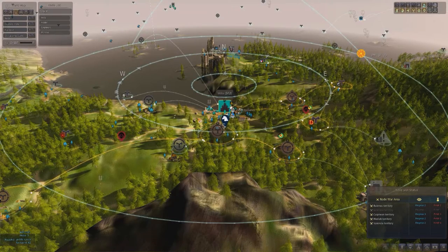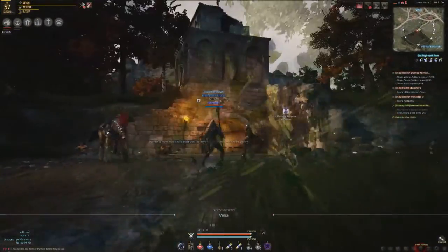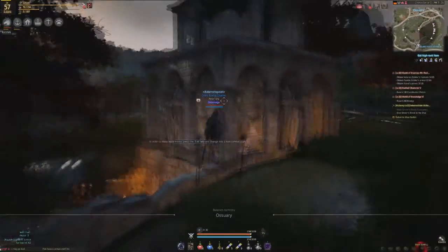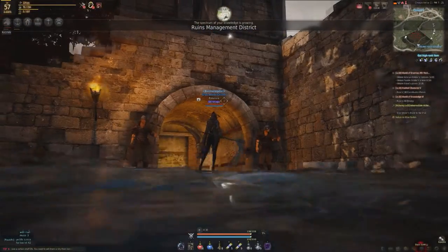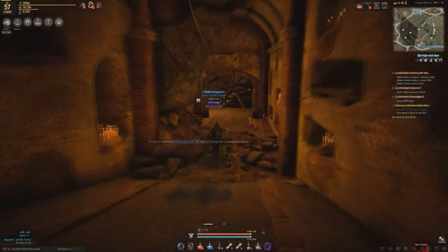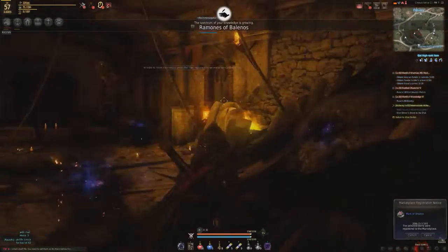Third, we have Romanes of Balanos and statues at the Charnel House, located between Velia and Bartali Farm. There's a little entrance way here with three statues. Before entering, climb up and speak to the first statue, spending three energy to get Runes Management District. Then run around the corner, down into the catacombs, jump up to the second statue — five energy — and you'll have Romanes of Balanos done.